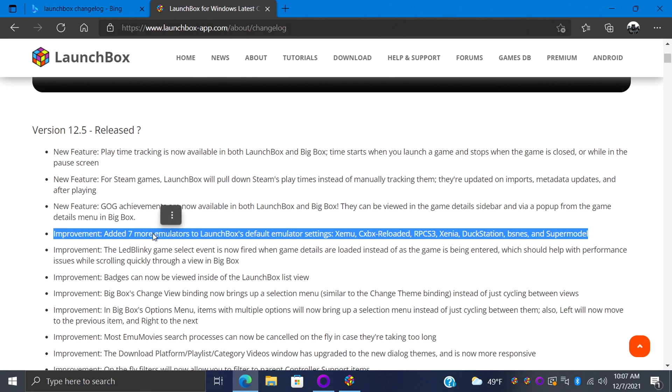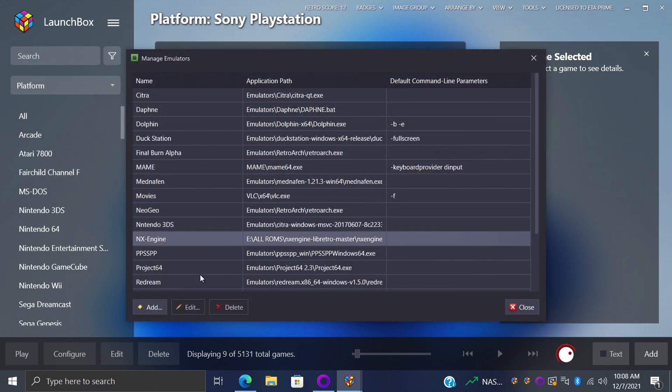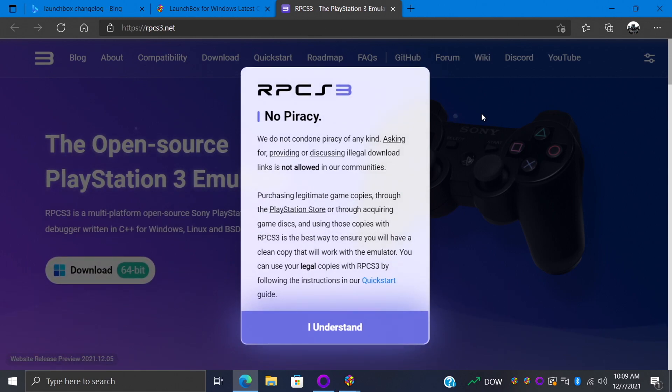We've added seven more emulators to the LaunchBox default emulator settings menu. If we jump over to LaunchBox, head to Tools > Manage > Emulators, and choose Add, from the dropdown we've added a few new ones like CXBX Reloaded, RPCS3 for PS3 emulation, Standalone DuckStation, BSNES, and Supermodel. This just makes it a lot easier to get these emulators set up inside LaunchBox. For instance, with RPCS3 you can head right to the website, download the emulator, put it in the correct location, and get it set up quicker than ever for LaunchBox and Big Box.